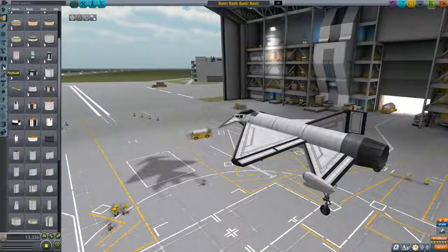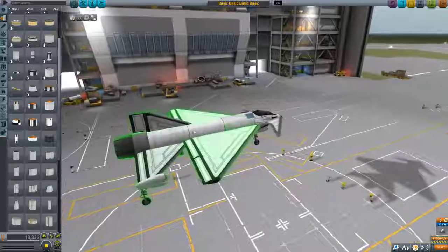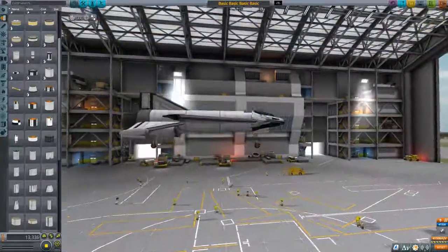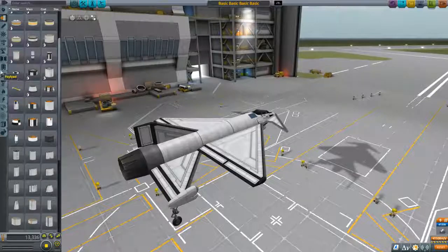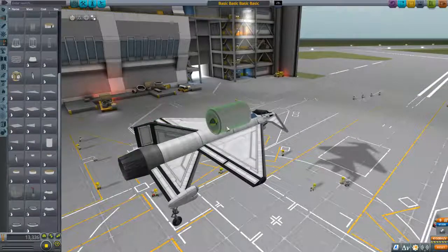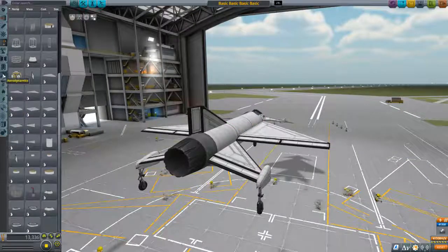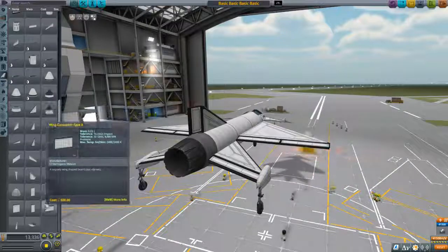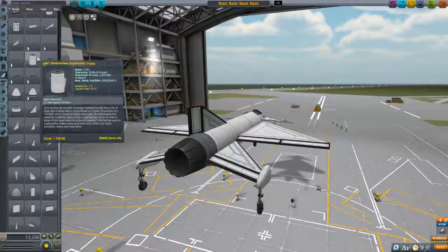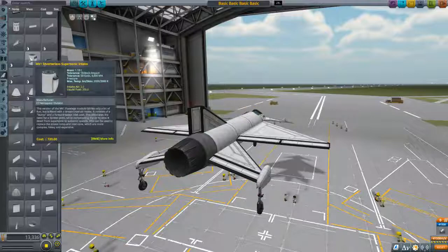There are two options from here. My initial build was to add a structural fuselage, but it's hollow on the inside. I wanted something functional, so I went to aerodynamics and integrated a divertless supersonic intake — an engine nacelle right here. That way it also has an air intake and carries liquid fuel. It doesn't even weigh all that much — it's 1.18 tons. It takes care of two issues: it carries my fuel plus provides an air intake, which is what I need for a jet.